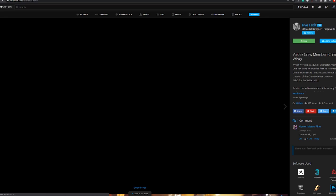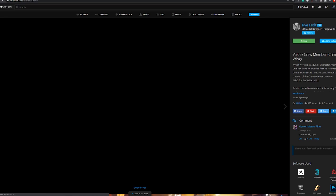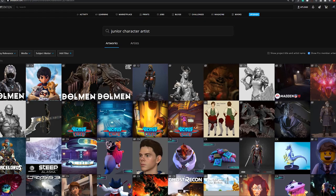Even though the tasks assigned to you are much simpler, you're still expected to understand the basics like poly modeling, sculpting, UV mapping, and baking textures. You should be able to work with different software such as ZBrush, Maya, Photoshop, Substance Painter, and in some cases Marvelous Designer. In this position, lead and higher-ranked team members will support you step by step and you will most likely get a lot of feedback on your work.